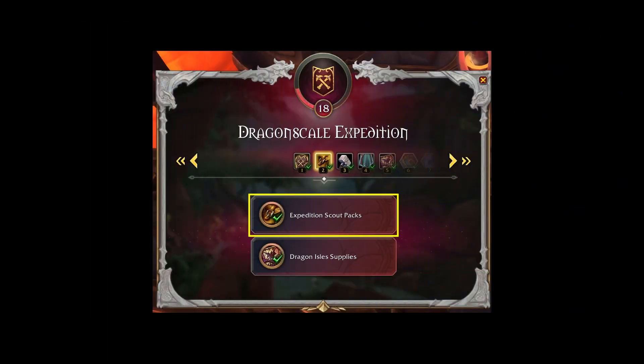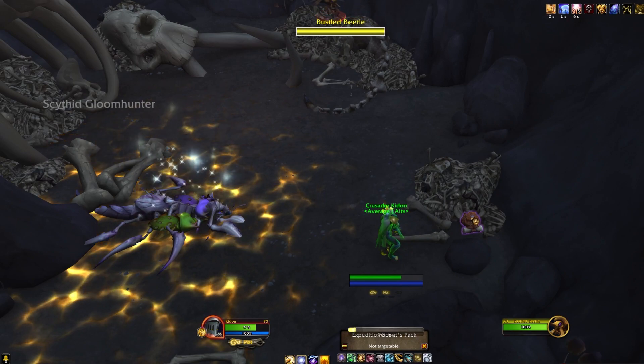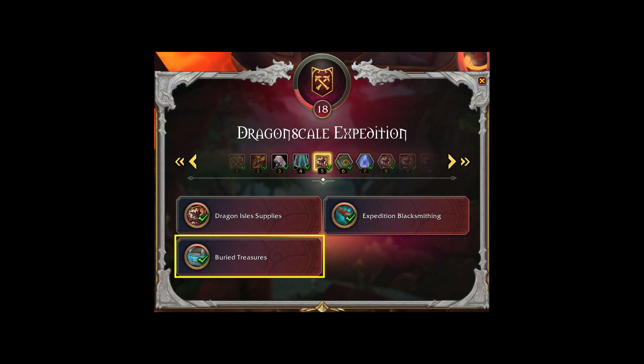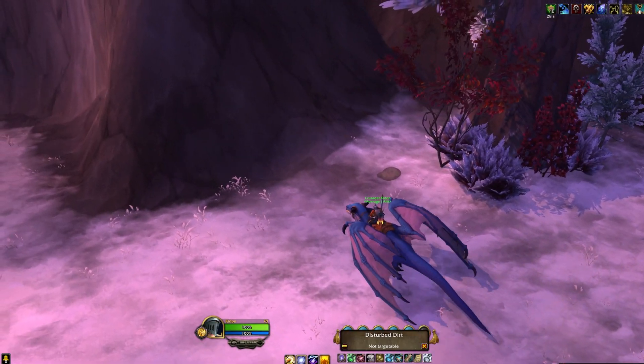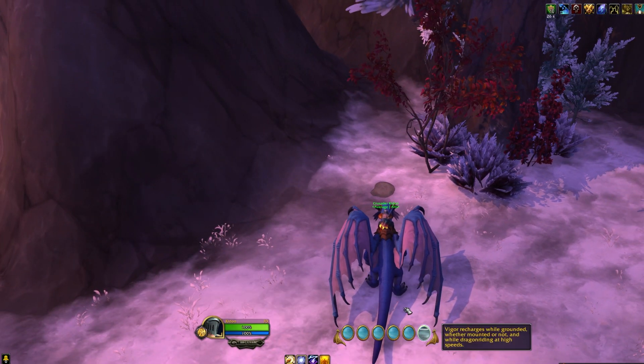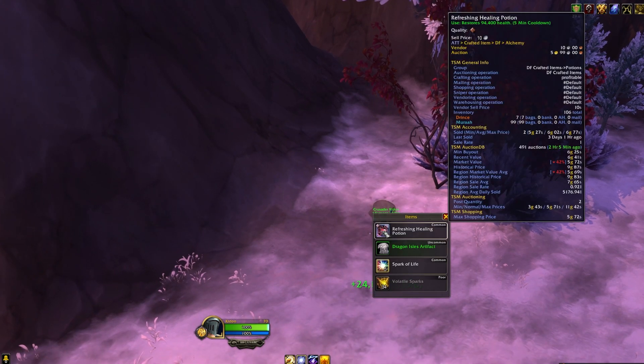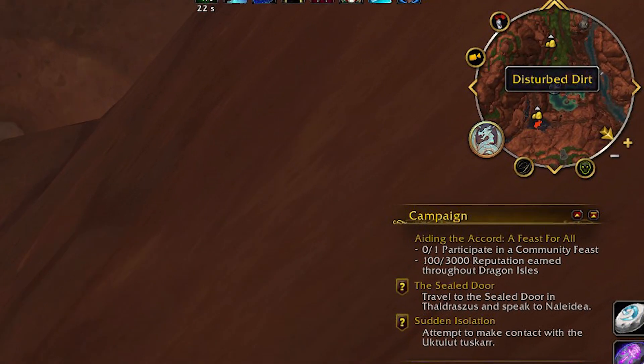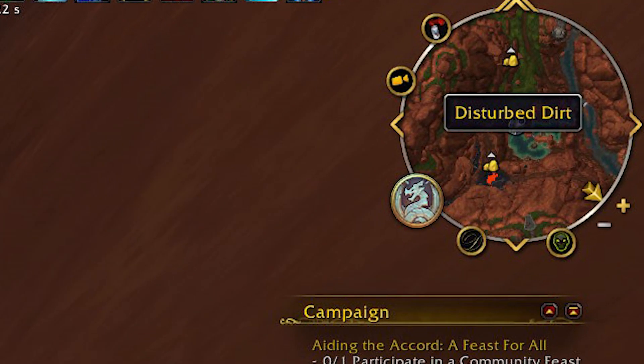At Renown Rank 2, you will be able to open Expedition Scout Packs and they will begin to appear on your minimap. At Renown Rank 5, you will unlock Buried Treasure which allows you to loot Disturbed Dirt piles if you have a shovel in your inventory. Blacksmiths will also be able to purchase the plans to craft Sturdy Expedition Shovels. Disturbed Dirt will show up as a treasure chest on your minimap.